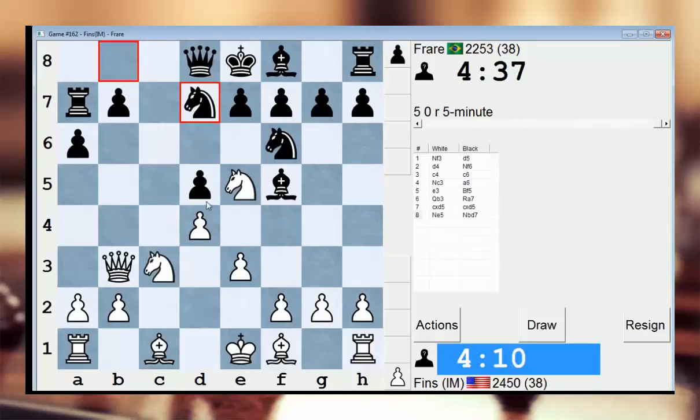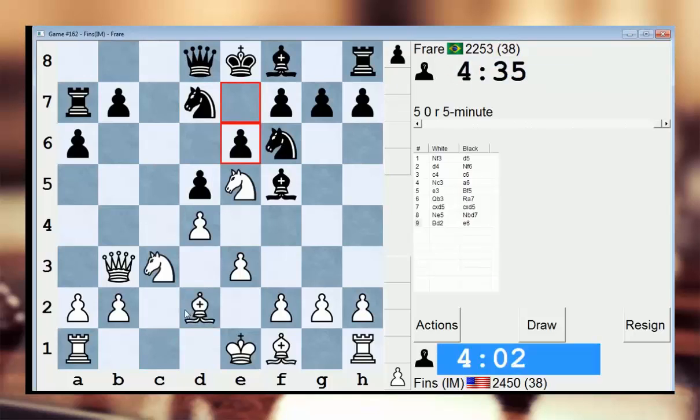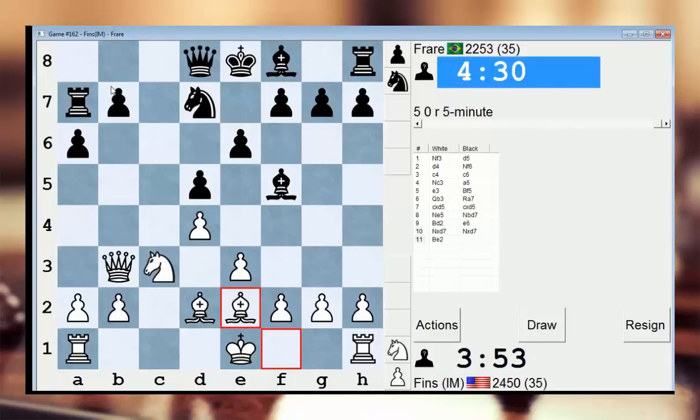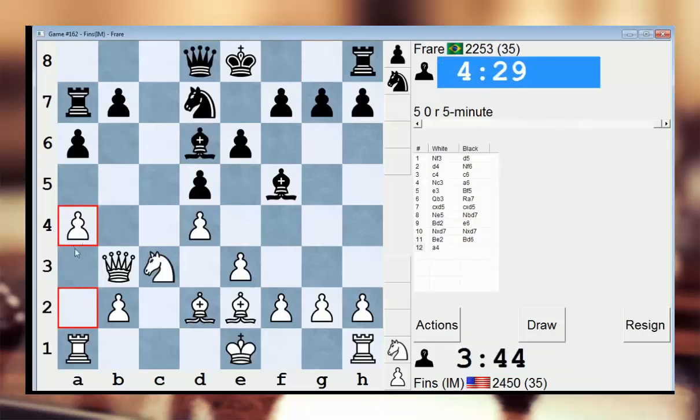I can't take on d5 because he can take on e5. But I can play bishop d2 and just develop. He plays e6 — solid. Let's take. Could play b5 somewhere soon. I don't know that I'm overly concerned about that, but just to hedge against that, let's play a4. I don't think I'll regret having played a4.